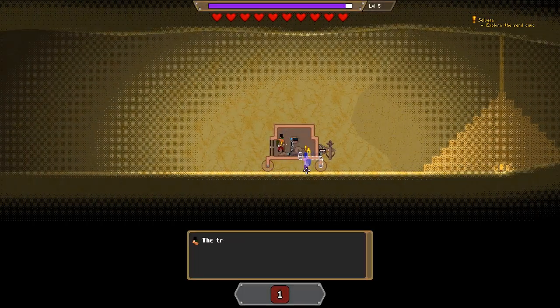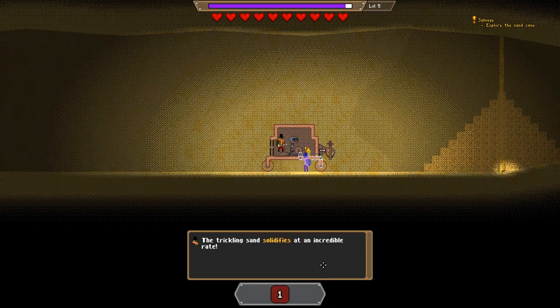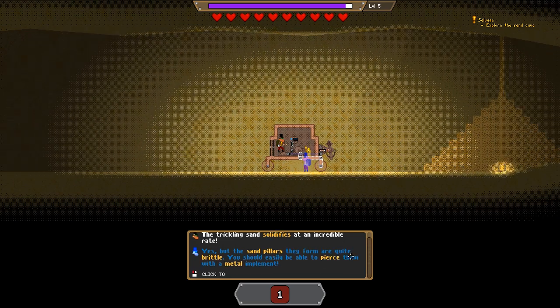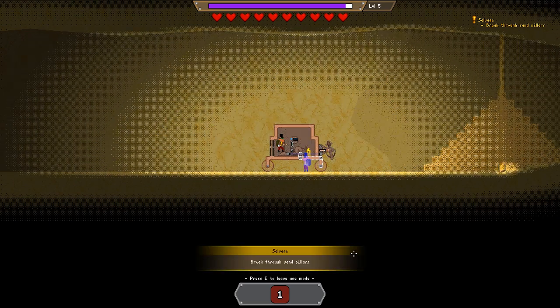Hello. The trickling sand solidifies at an incredible rate. Yes, but the sand pillars they form are quite brittle - you should be able to pierce them with a metal implement.